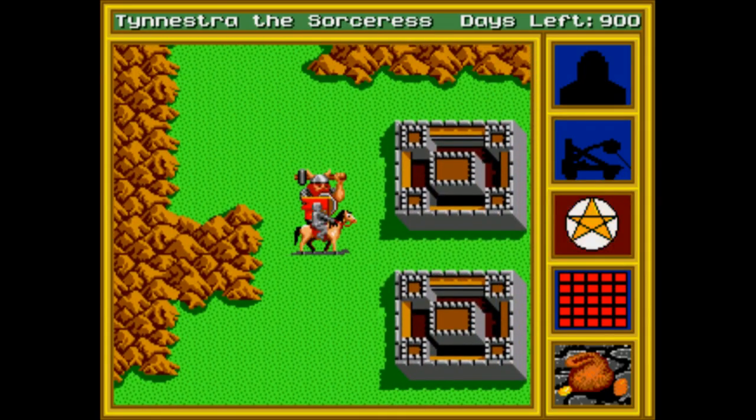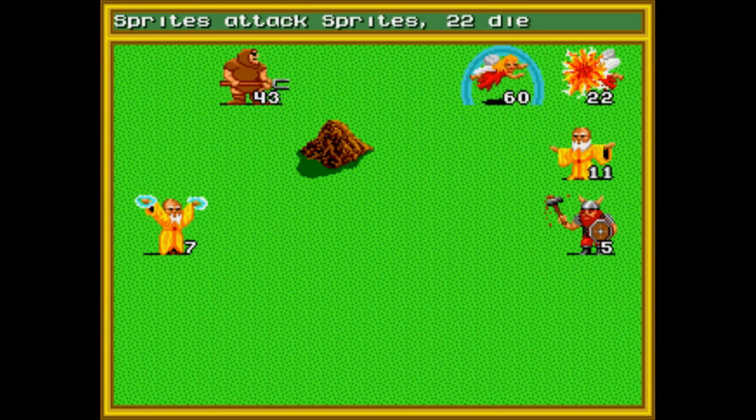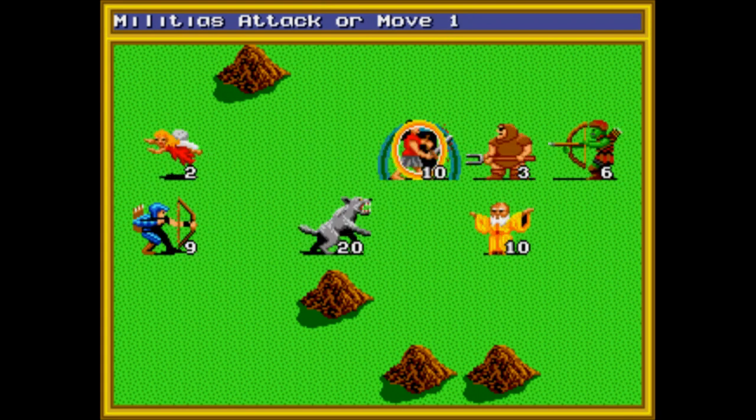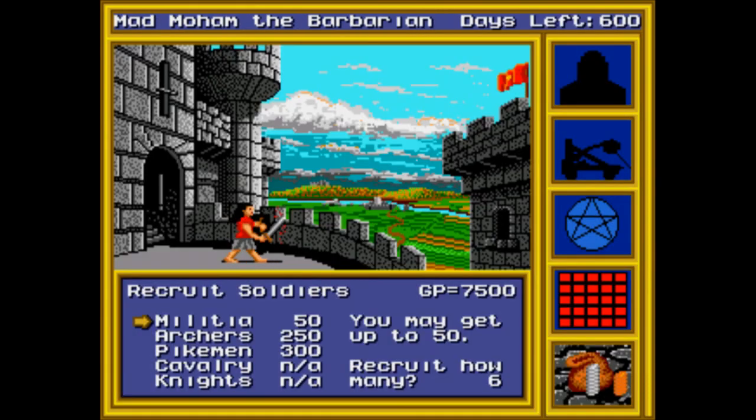The Sorceress has the best magic of the four, but her leadership sucks, so it's hard for her to recruit an army. She's probably the hardest of the four to play as. The easiest, however, is probably the Barbarian. He levels up quickly and has the highest leadership, so he can recruit tons of troops. His drawback is that his magic sucks, but it's easier to just bulldoze your way through this game by sheer force of will.